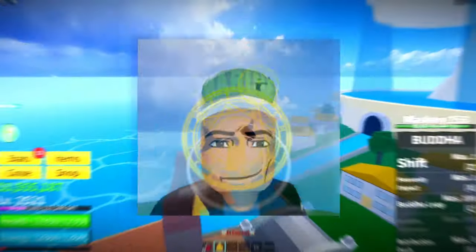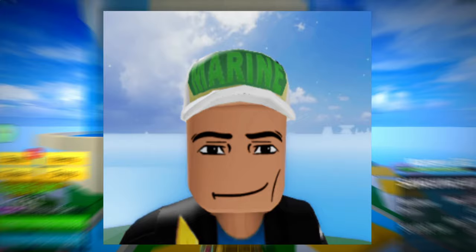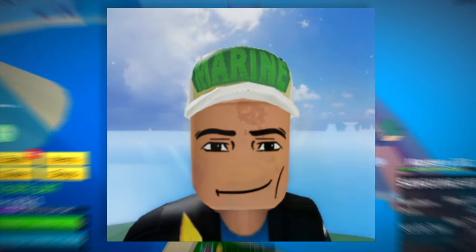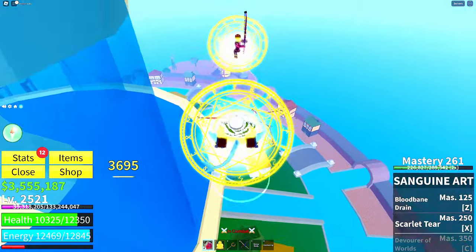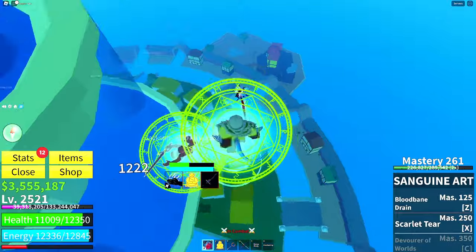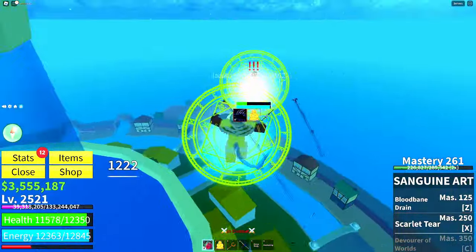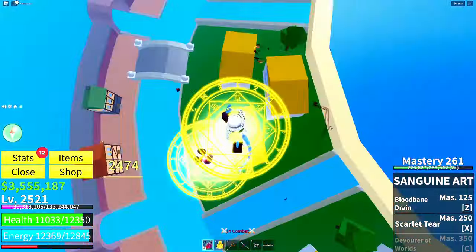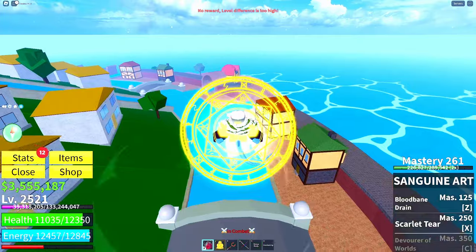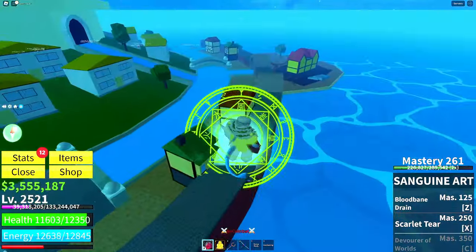Now let's move on to the Marine Cap. This one is a bit harder to obtain since you'll have to kill a pirate as a marine only after your honor level is above 250,000. This accessory gives you a 7.5% increase to sword and gun damage and also removes 10% of the cooldown on all sword and gun attacks. This is probably the worst accessory in the first sea, since nobody uses guns, and there are much better alternatives for sword users.